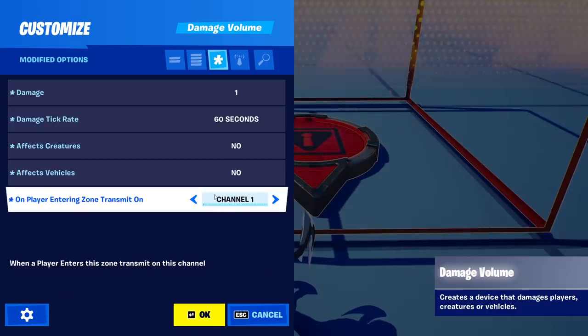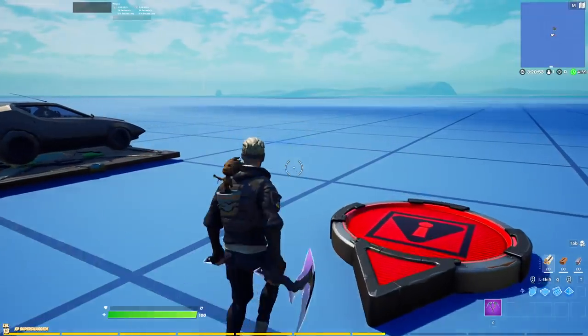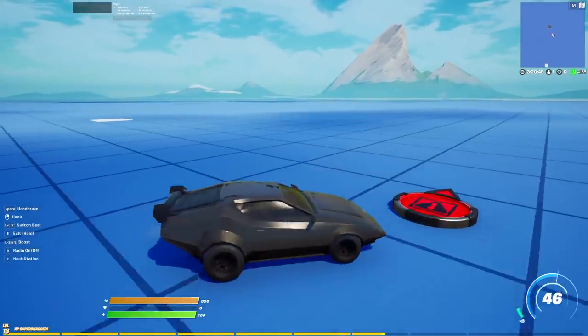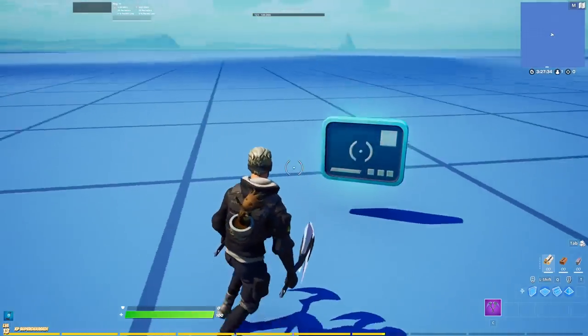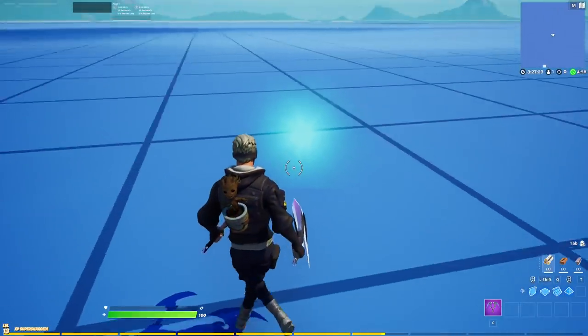You can use the new prop damage volume basically as a prop mutator zone. All you have to do is put down all the damage, maybe make a safe team, and then you can just use it as a mutator zone. The new HUD controller actually leaves a flare behind, which I personally think looks really cool, so you can use that in game.